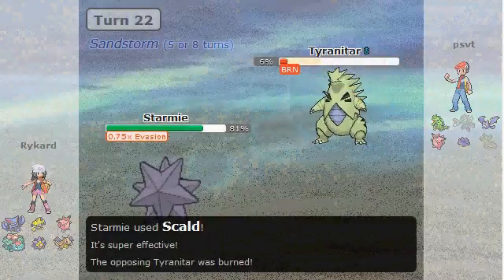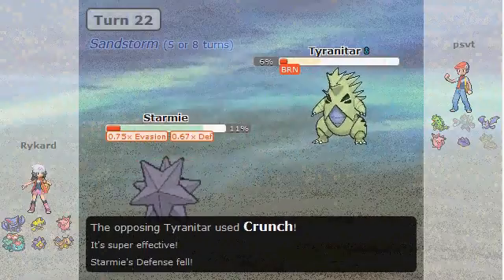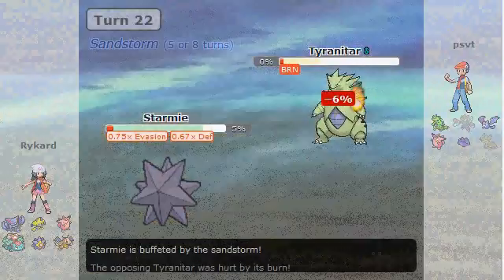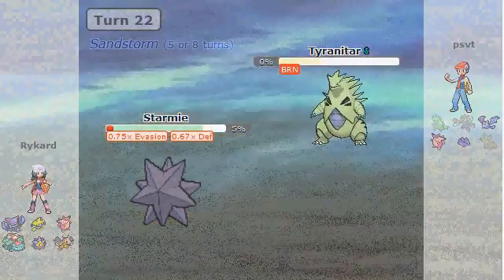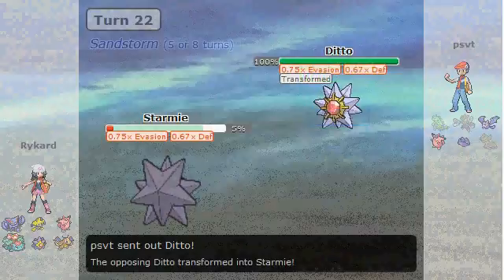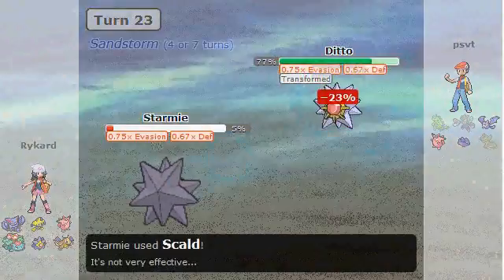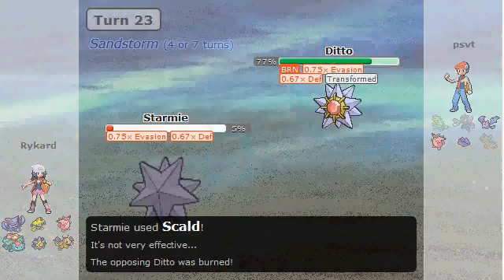My opponent brings in Tyranitar, and I'm thinking he's obviously going to Pursuit me, so I should just stay in and go for Scald. Turns out he just goes for Crunch, and that would have killed me had I not gotten the burn, which is really cool for me. My opponent's already gotten two burns in this battle, so Scald is pretty broken for that reason. Anyway, I go for Scald.